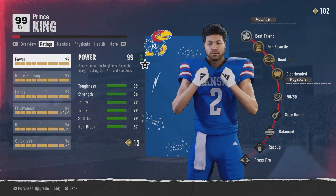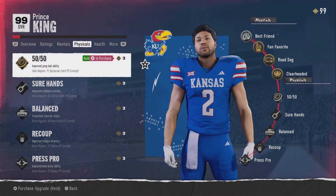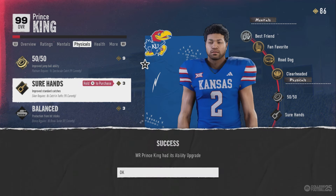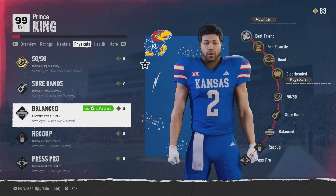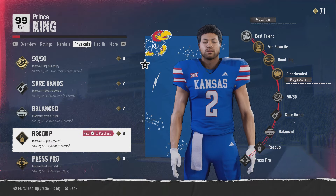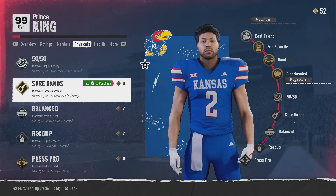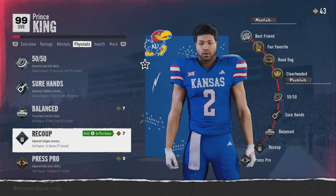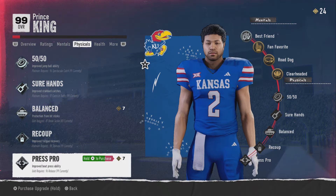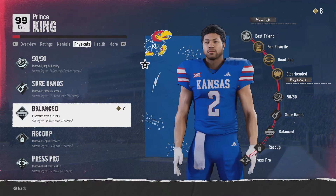99 — just like that. There you have it. You can buy physicals also. Go ahead and upgrade everything, max it all out — boom, all maxed out. That's your boy Carter signing out. There you have it — the raw receiver. I'm gonna do the rest of the positions for y'all. Subscribe, I'm out, peace.